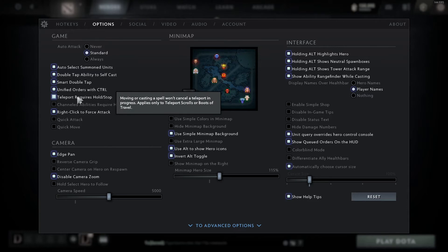The next important one is teleport requires hold stop. For any new player or player having trouble with their teleport scrolls keep screwing it up, you need to have this selected. What will happen a lot of times is you're teleporting to a lane after you spawned and you have to time it perfectly when to move, otherwise you're going to cancel your TP. With this, you don't have to worry about that. You TP to the mid lane, spam your right click to move, and it'll automatically move as soon as the TP is done because you actually have to press hold or stop to cancel it. It pretty much prevents you from ever screwing up TPs ever again.